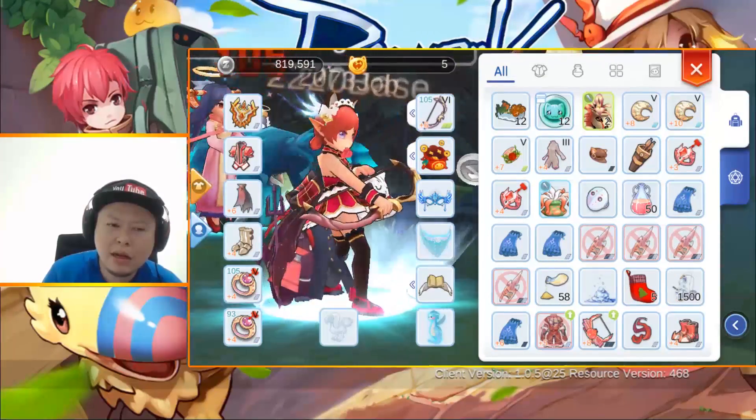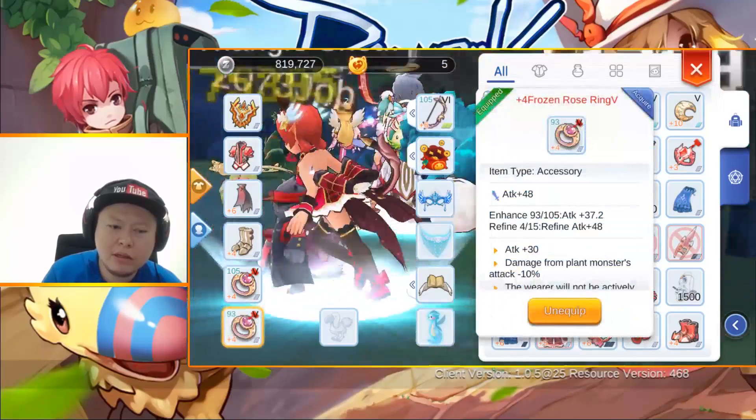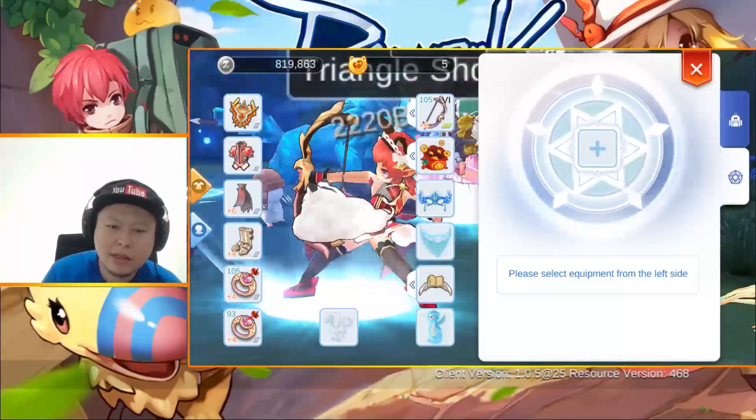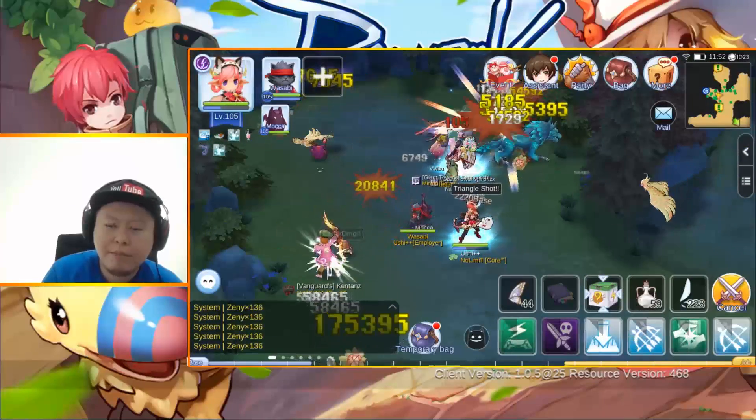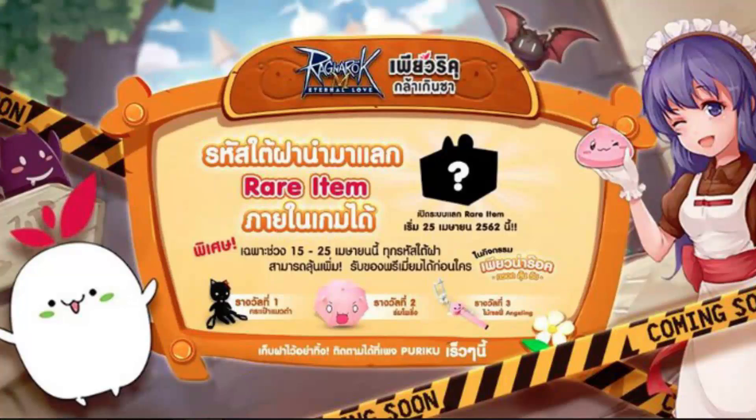For zenny — 476 combat time, around 800-ish zenny. I think I could get around 1 million actually, but I used some to enhance equipment in the middle.